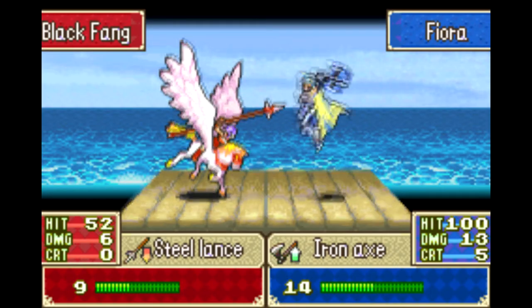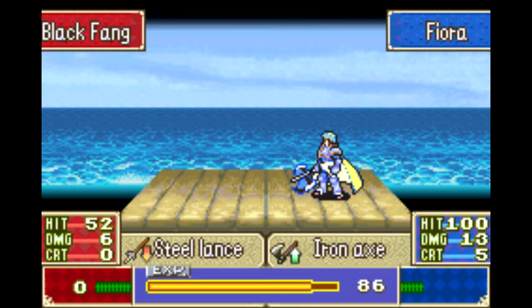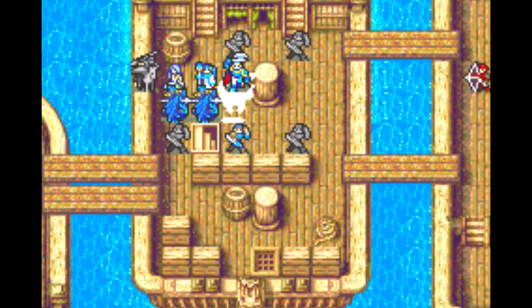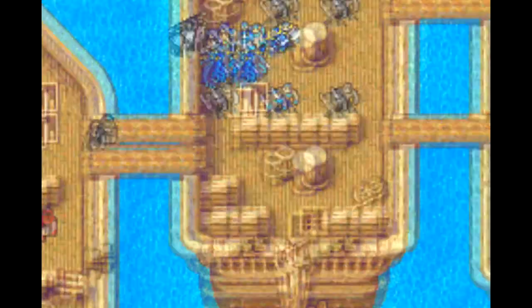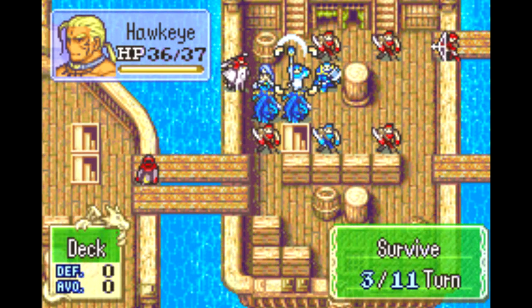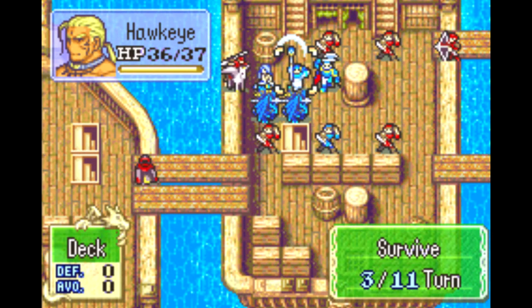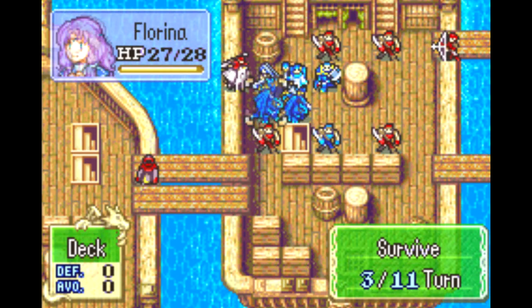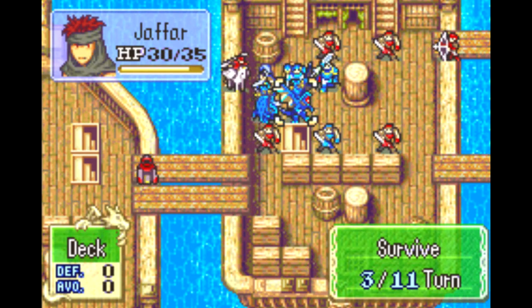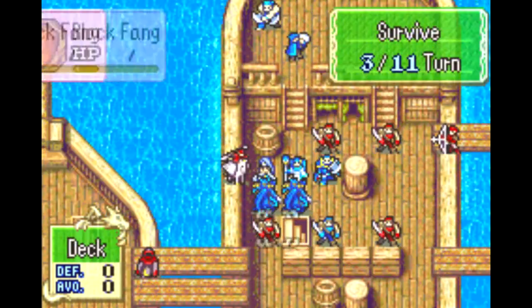Fiora's getting some good experience this map. Just because I have Pent doesn't mean I don't want to use Fiora — and honestly, that's mostly favoritism. I just so rarely use Fiora as an actual unit. I will field her because flyers are good on certain maps when you're trying to cover a large distance or dealing with mountains or bad terrain. But I don't usually level her up like this. Whenever I play Hector Hard Mode, I usually do Lynn's Story Mode first, and if you do that, Florina is pretty much the only flyer you need. She's really, really good when you play Lynn's Story, so I rarely actually train Fiora.